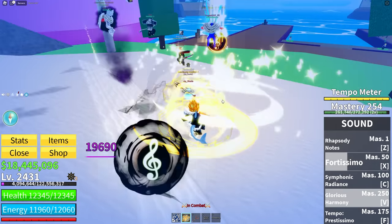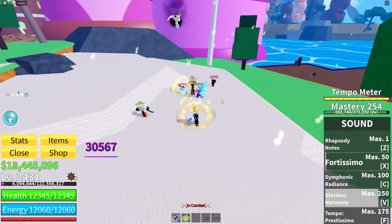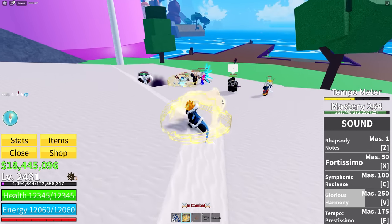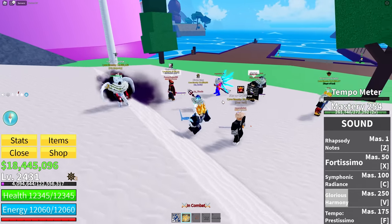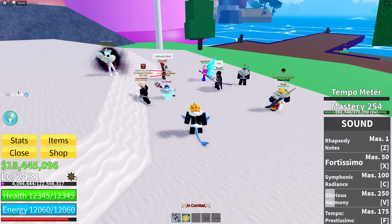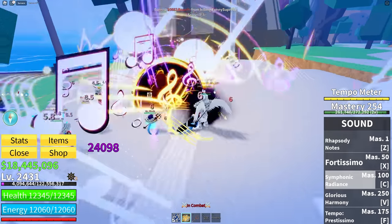Glorious Harmony is the ultimate, which is absolutely insane — probably one of the best ultimates in the game. It's a lot like the Shadow Fruit ultimate, so anything you could do with Shadow Fruit's ultimate, you can do with this. I think it's a little better because it can break, it keeps them in one place, it stuns them — it's just a really good ability. Symphonic Radiance is just a giant disco ball that hits people.